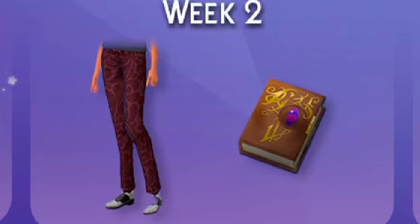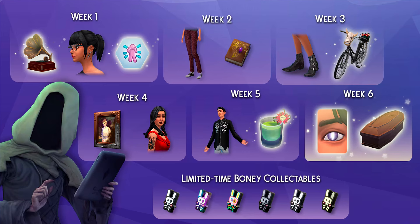In week two, you'll be getting comfy with the new trad goth jeans while also brushing up on multiple skills with the Green Lady's Last Tomb. This tomb will allow you to gain skills in gardening, cooking, and fishing all at one time.